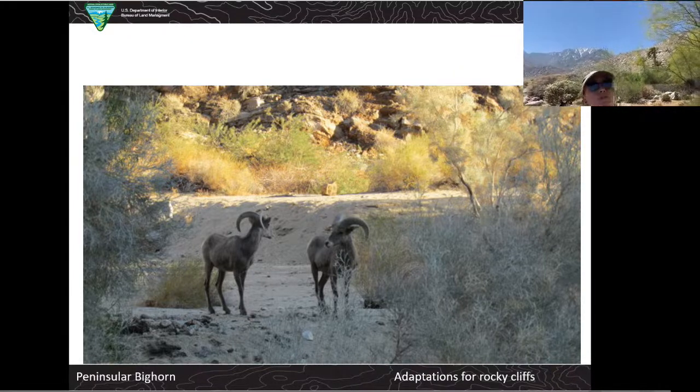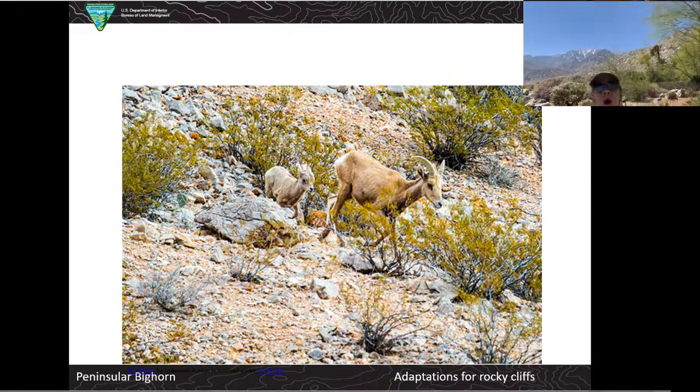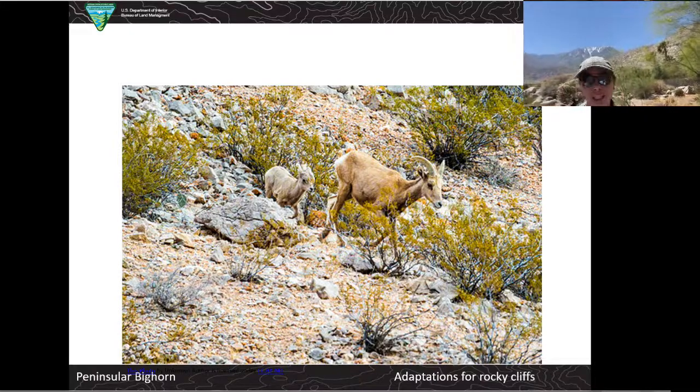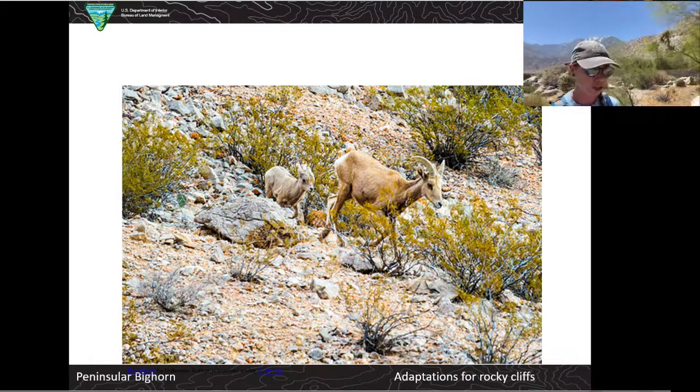Both the males and the females have horns. The males are obviously bigger than the females, and they use them for finding food as well as fighting. During mating season, males use their horns to spar with each other, knocking their horns together to establish dominance. They actually have some interesting bone structures in their heads that protect their brains from getting damaged so they don't get concussions when they're fighting with each other, which is pretty cool.